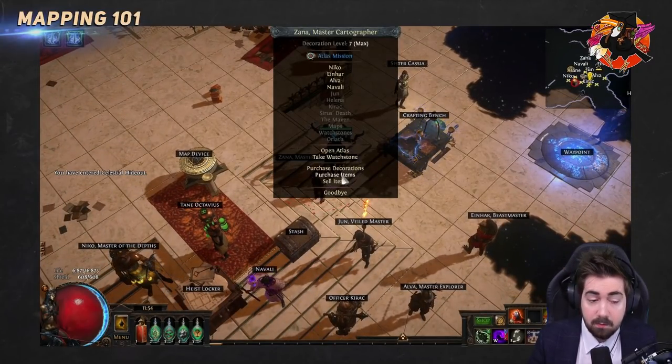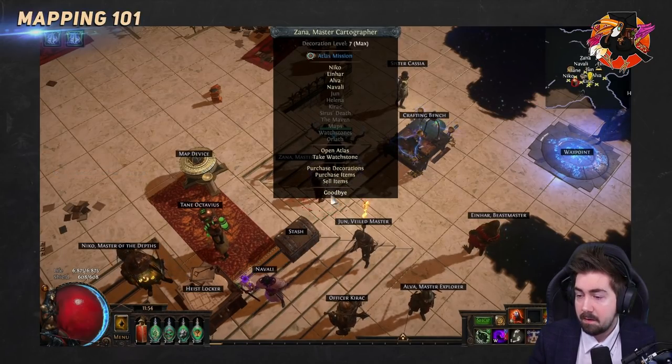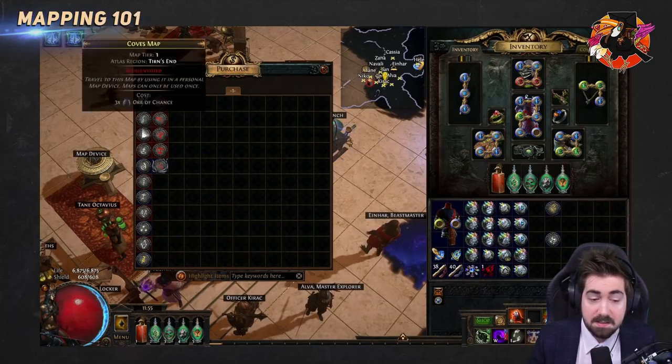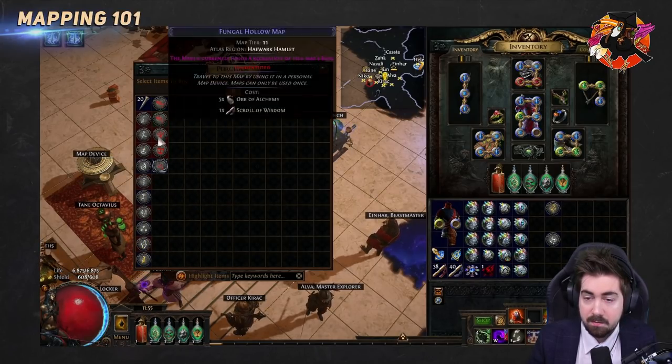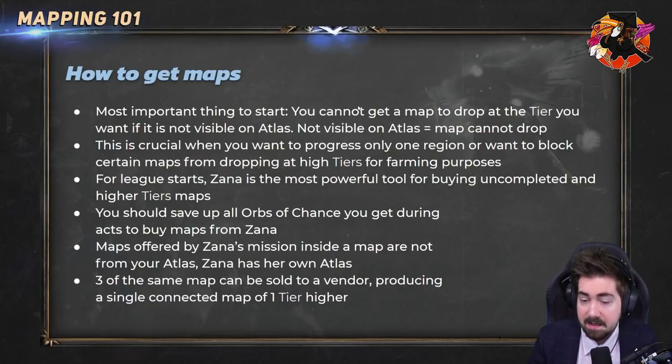You get Zana the first time you enter a tier 3 map. She'll appear with a portal and a citadel, and she actually sells a bunch of maps. We'll teach you how to reset that in a moment. Then whenever you do, you can start randomly meeting Zana around the atlas in different maps as a master mission.